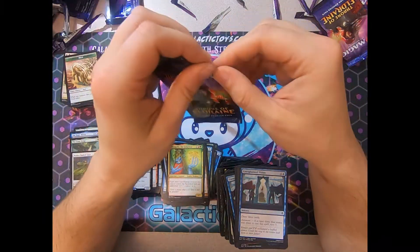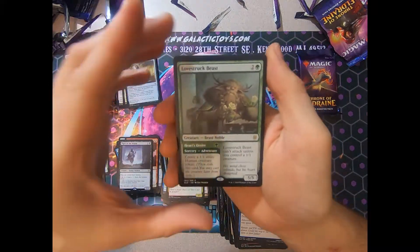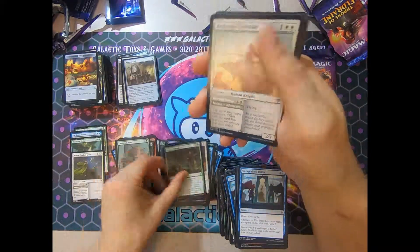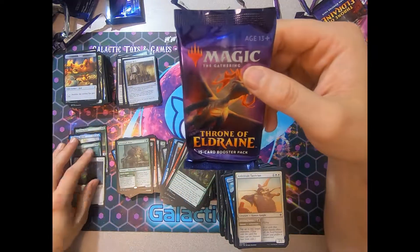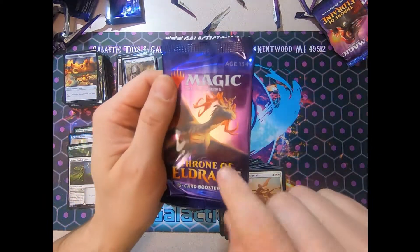Are we down to our last two packs? That's depressing. This is our third Lovestruck Beast in this box. Can we get there? Last pack — all our hopes are riding on it. We're at four mythics, so there is a possibility that there is a fifth mythic in this pack.